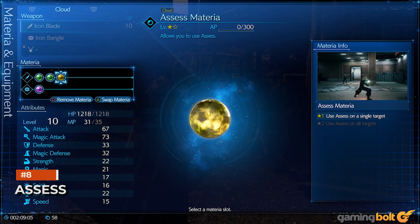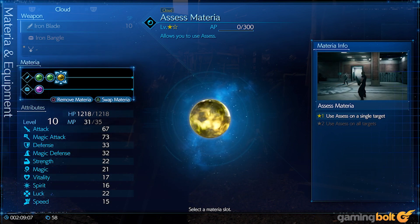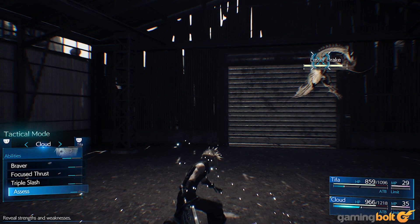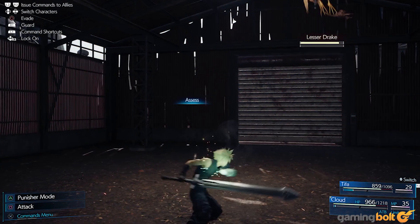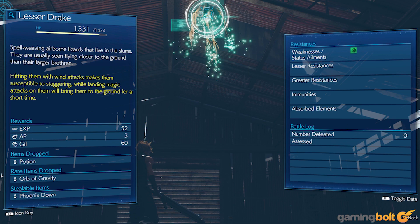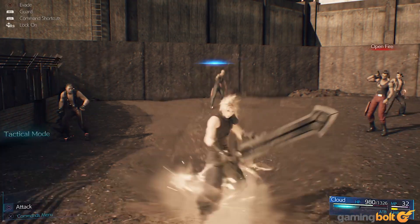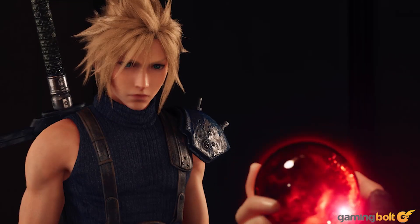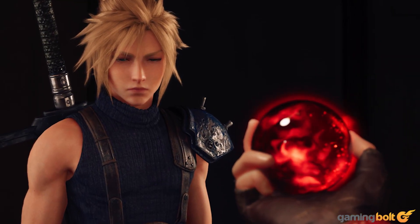Assess. Not too far into the game, you'll get the Assess Materia, which allows you to assess enemies and learn about their weaknesses and resistances. That by itself would be enough to encourage you to assess any enemy you come across, but there are other advantages as well. How many enemies you've assessed, and which enemies you've assessed, is also a factor in some side missions, which yield some pretty useful rewards — so make sure you don't ignore this ability.